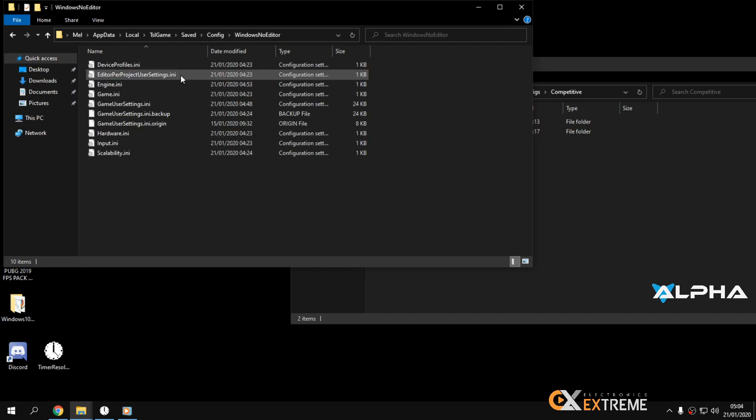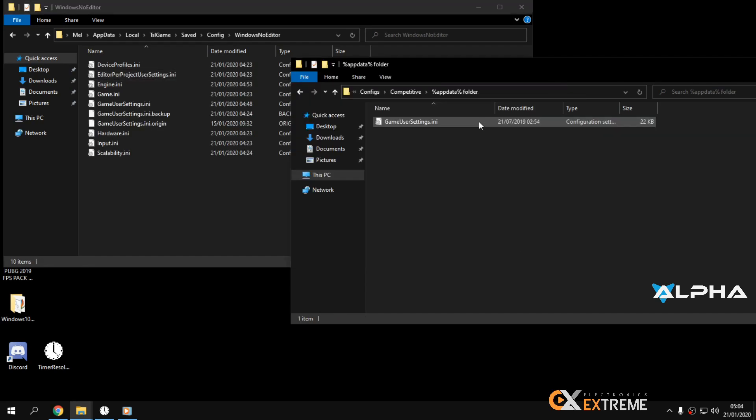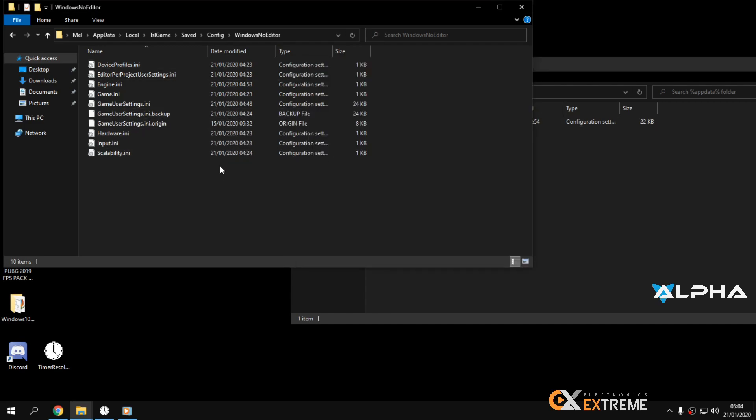Go to the Windows directory in the config. You can copy the settings from the PUBG Optimize file if you want, but note that it will change your resolution. I personally didn't copy it because my settings would change. It's up to you — nothing will be lost if you do copy it.